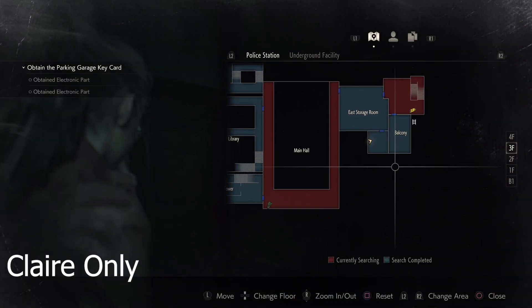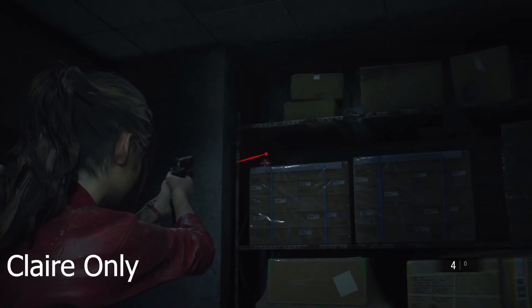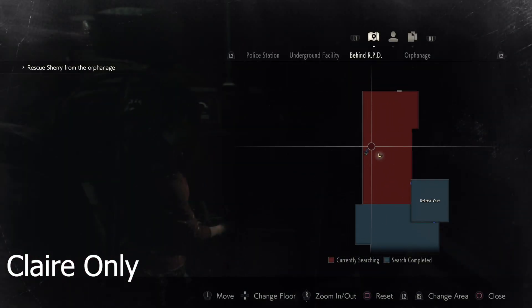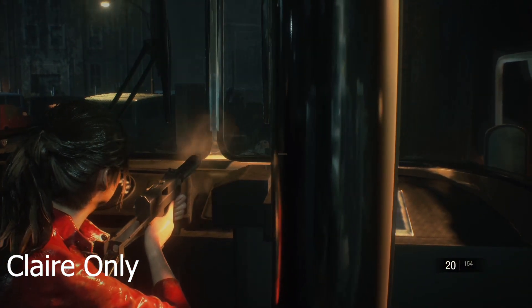The next one is for Claire only. This is in a room off of the East Storage Room near the balcony. It's on the shelf. This is the room with the mannequins, so go ahead and shoot that. Once you make it out of the parking garage near the basketball court, you're going to have to go through a bus, and inside of that bus on the dashboard is the next Mr. Raccoon.